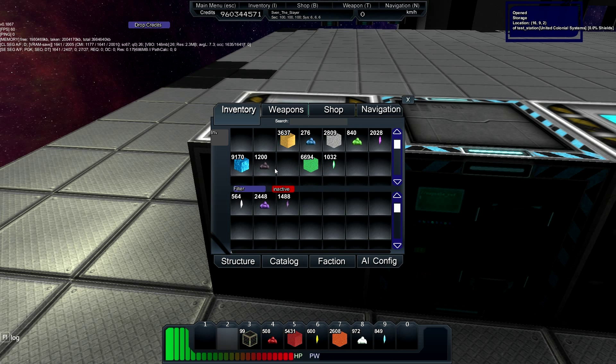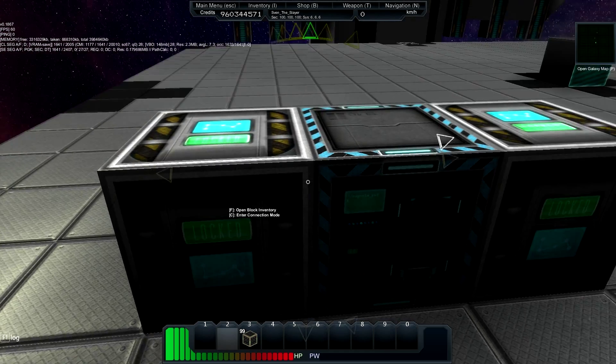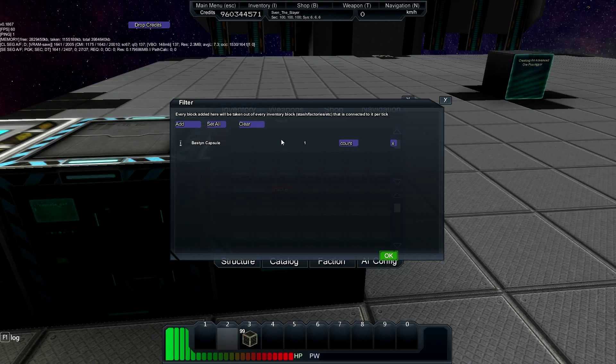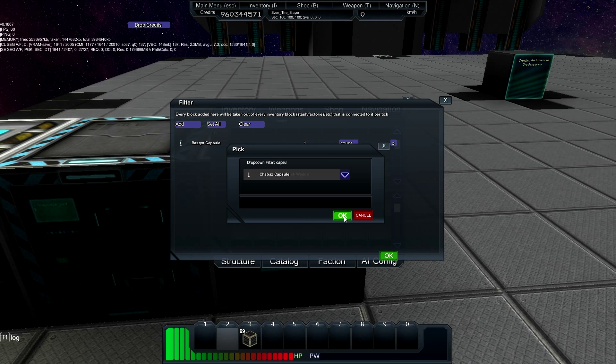This will be the chest you put all of your raw resources in. This chest will need to be filtered, and you'll just have to do that manually for all 26 different capsules, and the metal mesh and crystal circuits. So I'm going to do that off camera and be right back.